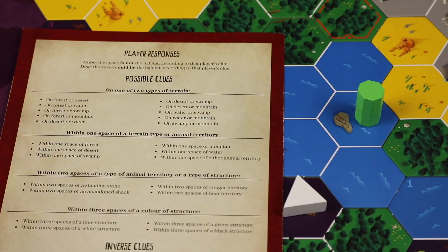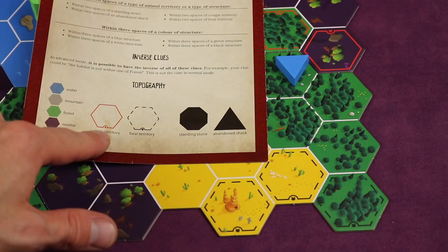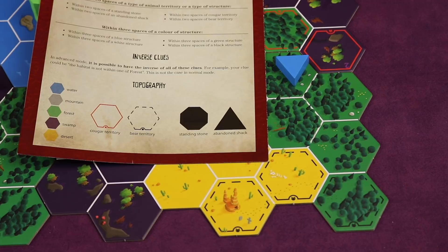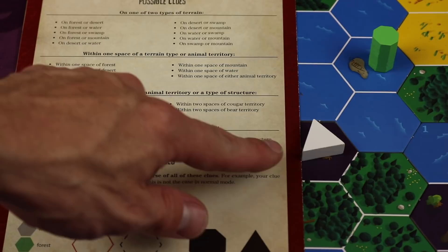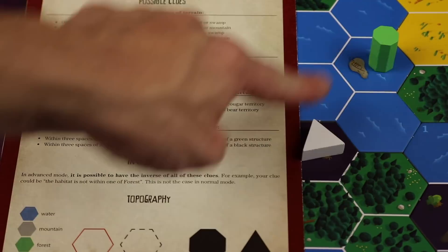Another type of clue is within one space of a terrain type or animal territory — within one space of a forest or desert, which can include actually being in it. There's also a legend at the bottom of your clue book: cougar territories are red with a cougar picture, bears black with the bear. There are also items: abandoned shacks are triangles and standing stones are big standing wood pieces. Other clue types include within two spaces of a standing stone or abandoned shack, or within three spaces of a specific colored structure — white, green, and so on. These are the clues you're trying to rule in or out.